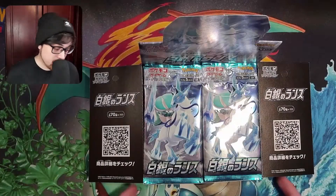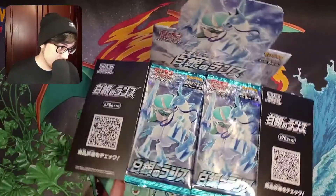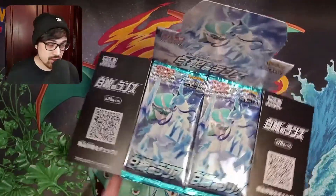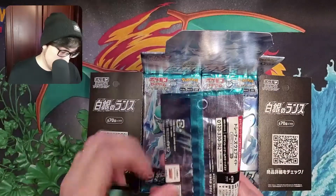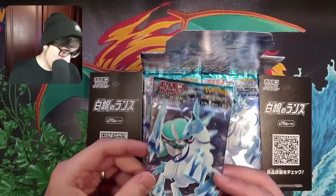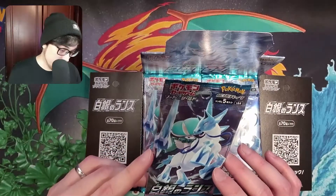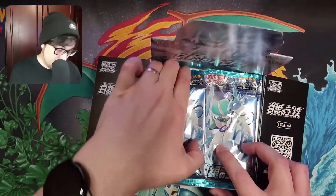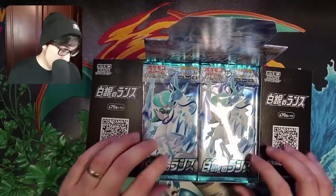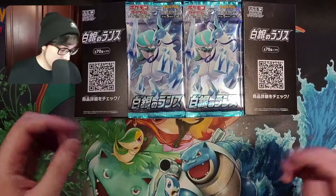Right, there's the box all open. Very cool pack art for this set. I didn't really like Matchless Fighters the last set — this is very, very cool indeed. Nice silver packs with a nice blue trim, all with Calyrex on the front sitting upon Glastrier. Let me just dig all the packs out. Since we're doing the full box, let's keep them there and then we'll just go one by one.